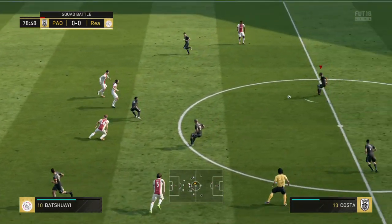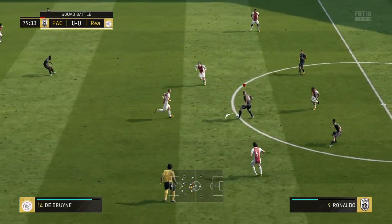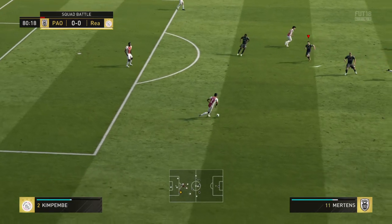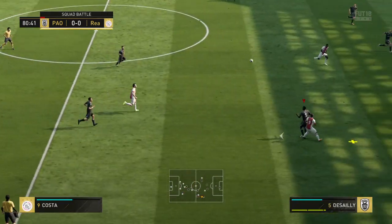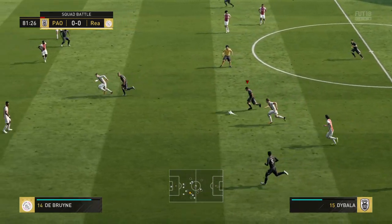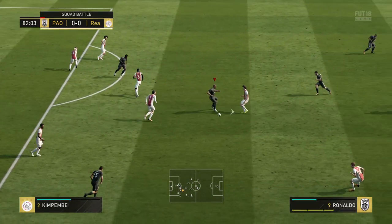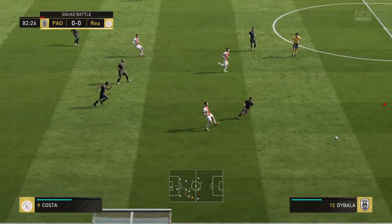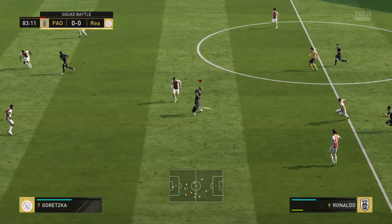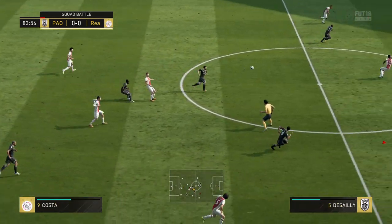Dybala. Here's Douglas Costa trying to get involved — the forward coming this deep to get on the ball. Douglas Costa attacking now. Promising build-up until that challenge. Dybala — he's blocked that well. Good play until they got that challenge in. Douglas Costa on the move and able to cut out the pass. Onto the attack now, unable to dwell on the ball for very long.